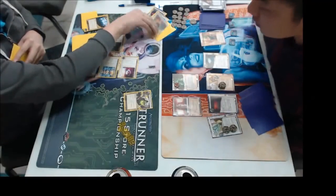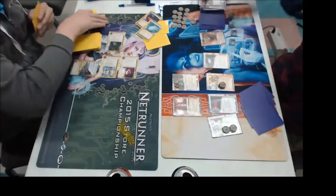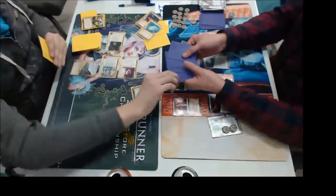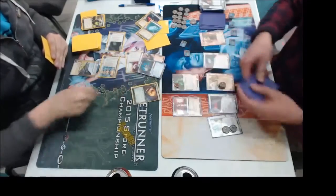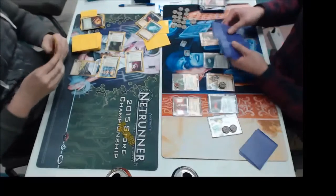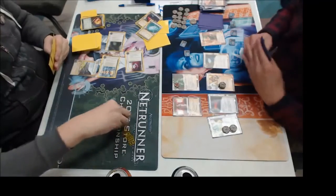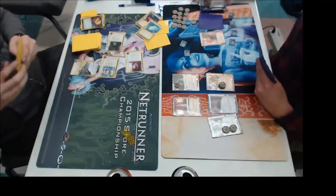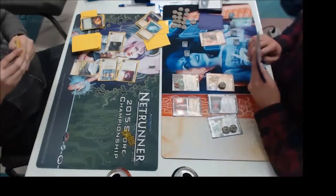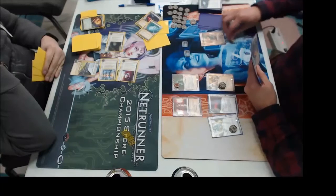Here we go — there it is: 24-7. Speak of the devil. So I'm going to sacrifice the Quantum Predictive Model — some low animal cruelty — and here we go. I think I have the game. I go for the Traffic Accident. Is he going to hit I've Had Worse? And he does — the I've Had Worse triggers. Now, if you still have two Scorches, he's up to six cards, so as long as he doesn't have another I've Had Worse it is possible to double Scorch him, because I think you have just six credits. Instead, I just trash the Always Be Running to make sure he can't get through any other ice. That's smart play, because he has not shown any breakers thus far.